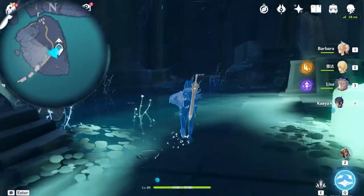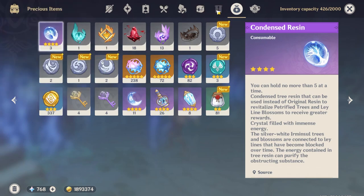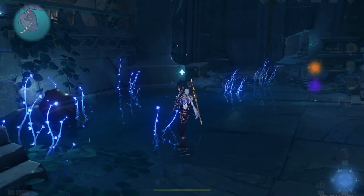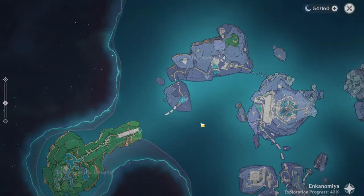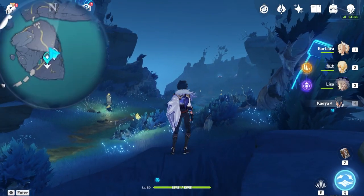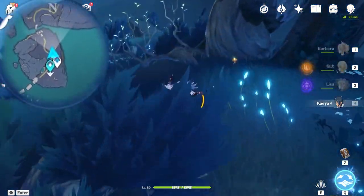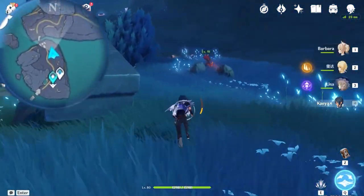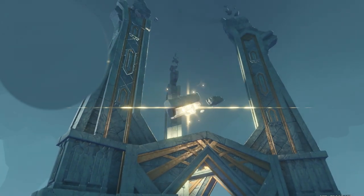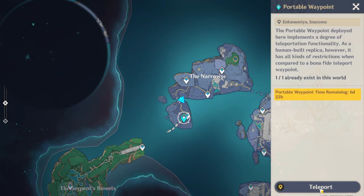Since I made the mistake of not coming here in daytime, if you have done so correctly, that gate right there will not be blocking you. If you couldn't find a day-night changer, the nearest one is from the narrows teleportation waypoint in front of us, where these Hilichurls gather. Once you have done so, return back to the room either using the portable waypoint or following how I got there.